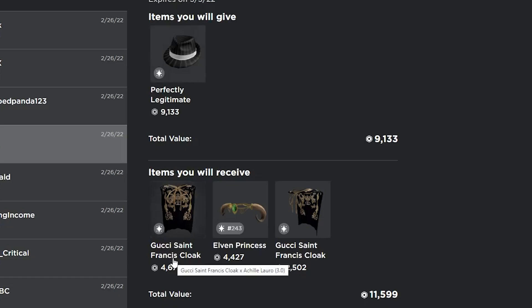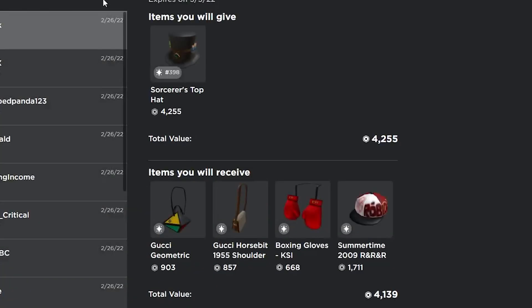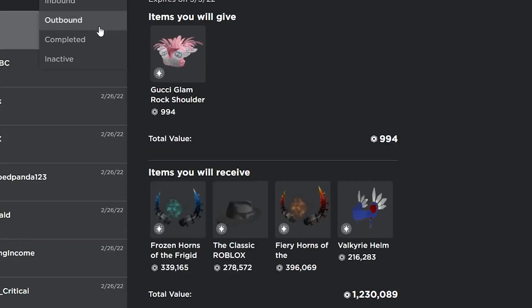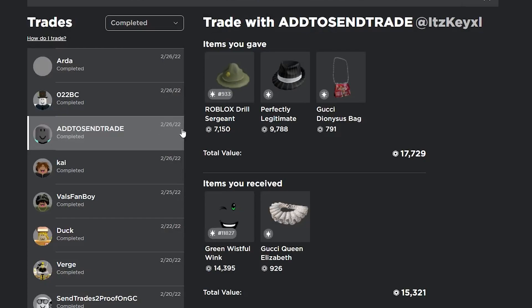Legit is at 11k but I kind of want the Gucci thing, so I'm getting 600 — why not. I know Legit is going to go back up to 12k but I'll still take it because I just want the Gucci stuff. I just took it, why not. I actually managed to make a few more trades — I gave my Legit, the Drill Sergeant, and the Gucci Diagnosis Bag for the Green Windfall Wink and the Queen Elizabeth.